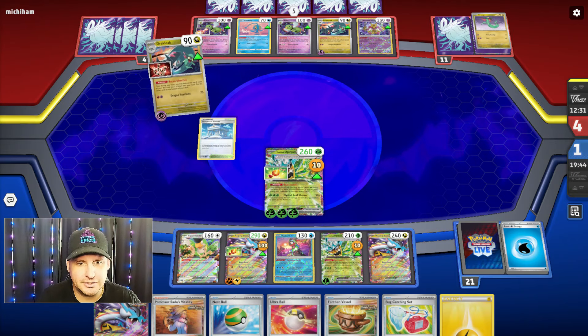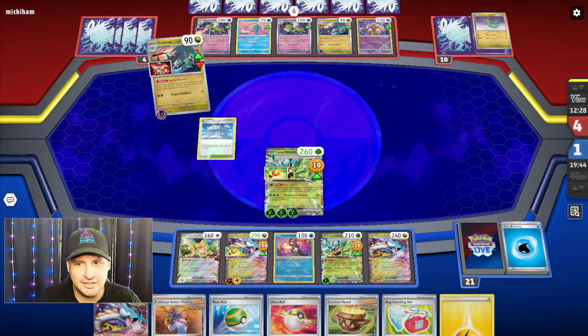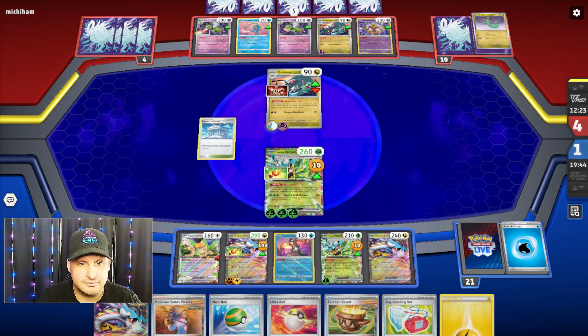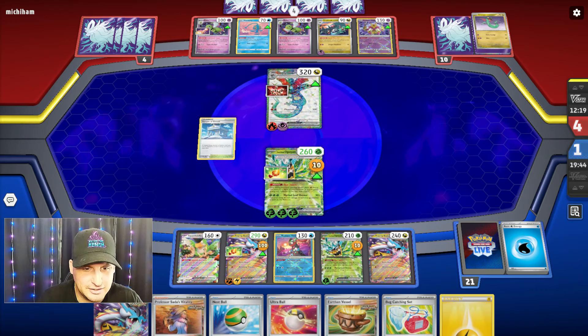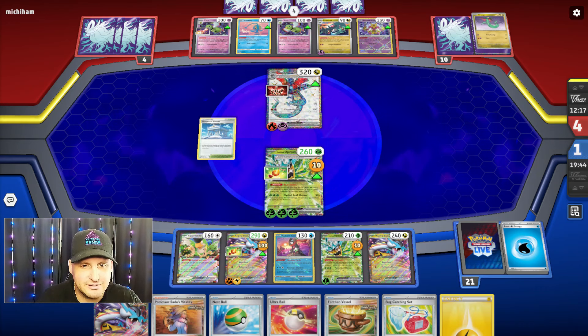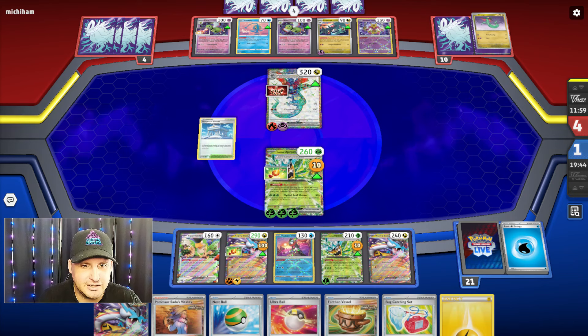Drakloak now — Iono'ing down to one could hurt except for the fact I do get an attack off. Actually I have two attacks right, because the Raging Bolt could come up and just take a one-hit KO because of the one-retreat cost with the Ogerpon — it is absolutely amazing. They're gonna Recon Directive. Here we go, they're taking forever — their timer's down to 12.